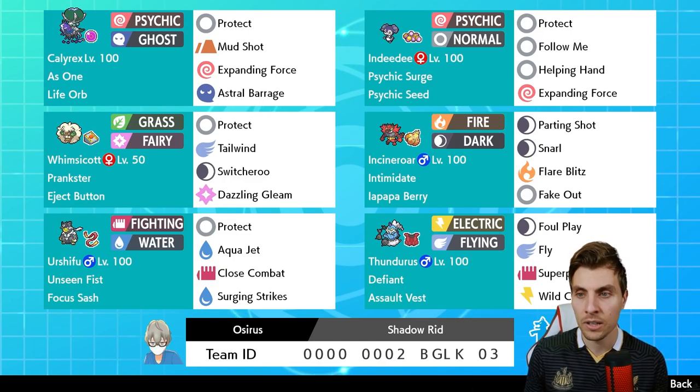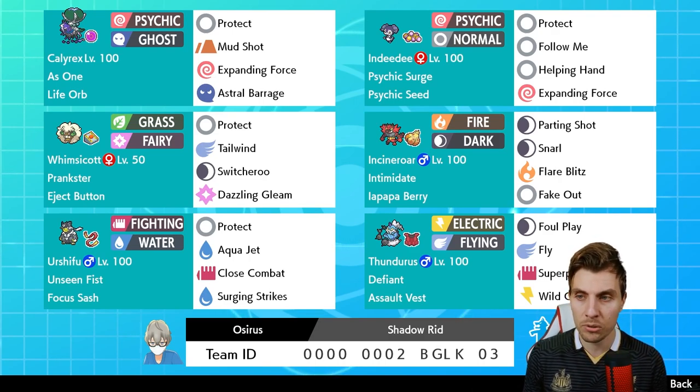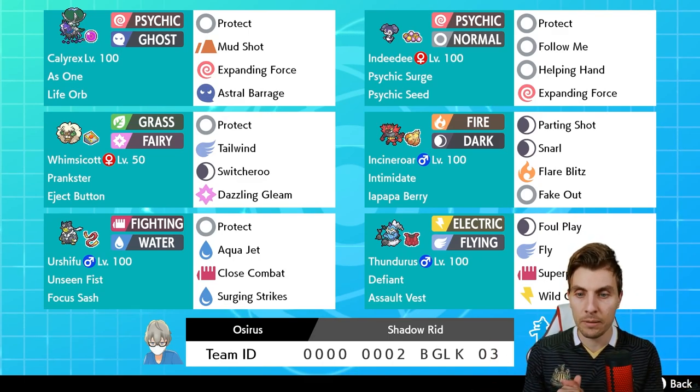We have Incineroar, which gives a nice switch-in for Calyrex with that type synergy, and lots of disruption through Intimidate, Snarl, and Parting Shot. Then we have Rapid Strike Urshifu, giving the team more balance and a Fire/Water/Grass core with Whimsicott and Incineroar. Rounding the team off is Defiant Thundurus, giving more firepower. The team does look weak to Trick Room but you just have to approach those matchups carefully.